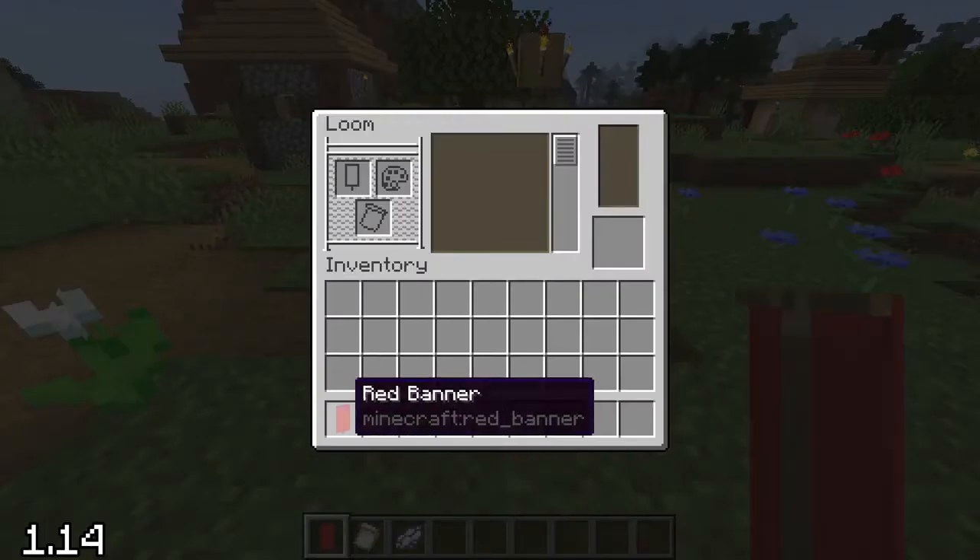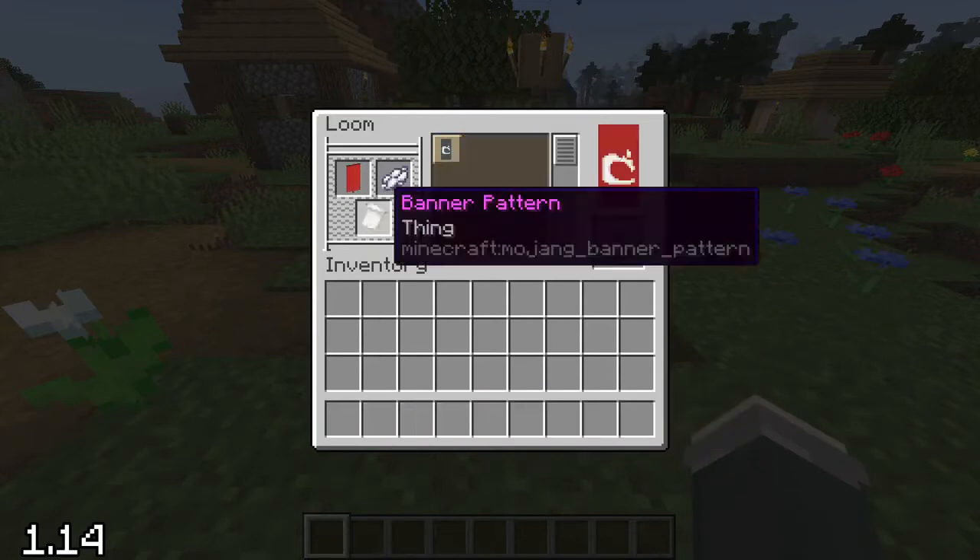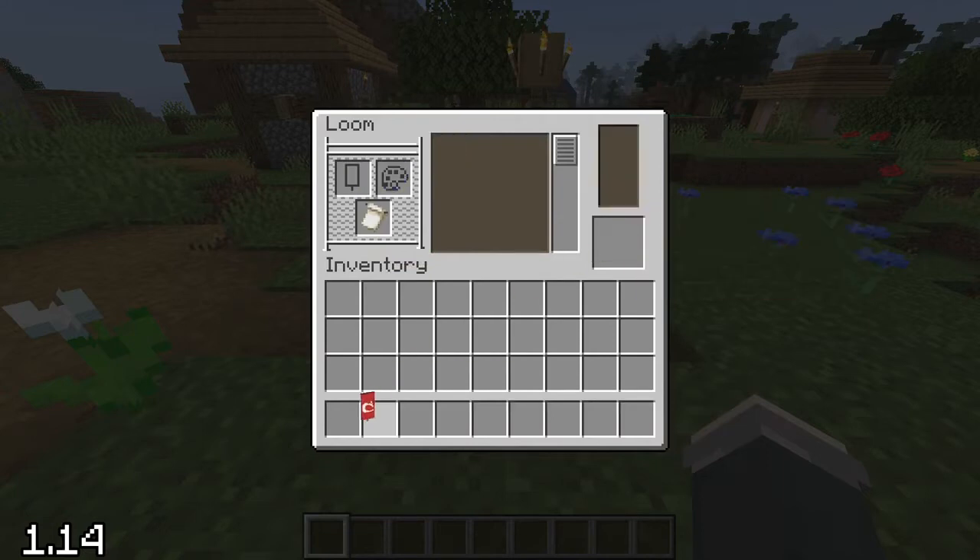The banner pattern thing was added with a rather strange and seemingly random name. It begins to make more sense however when you see it's actually the old Mojang logo — Mojang being a Swedish word that means 'gadget' or 'thing.'